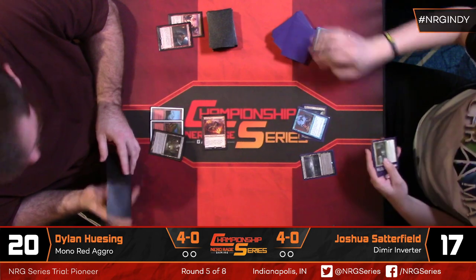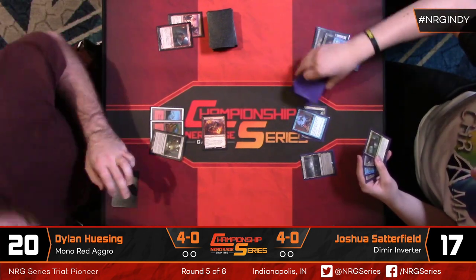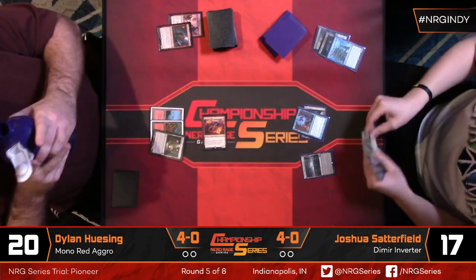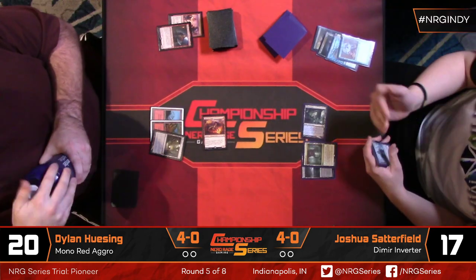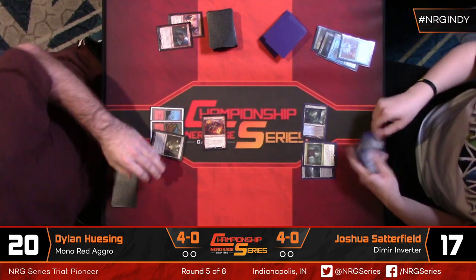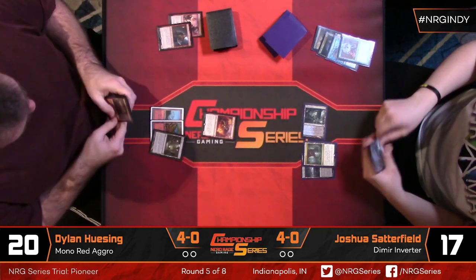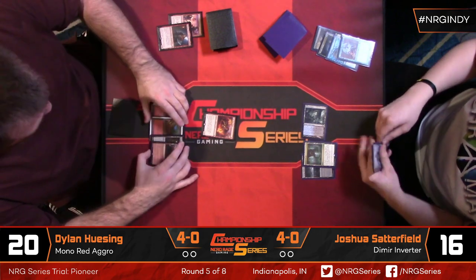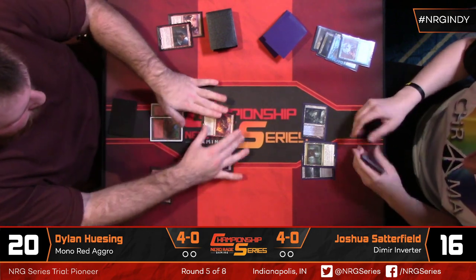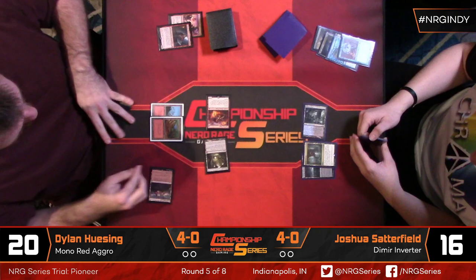It looks like Josh actually has the combo rolled up, and he's going to take Dylan's last card — Torbran — which is pretty powerful. Just leaving him with Ramunap Ruins and not a lot going on. Josh just needs a couple of lands. He's got both pieces of the combo lined up and he's going to be in good shape.